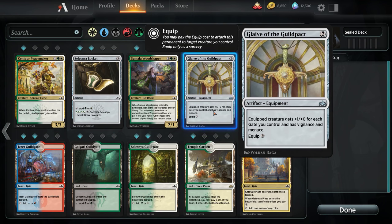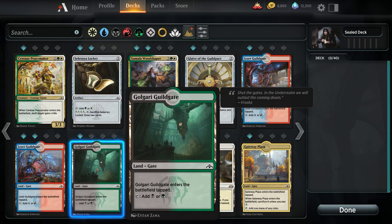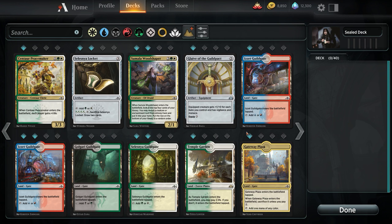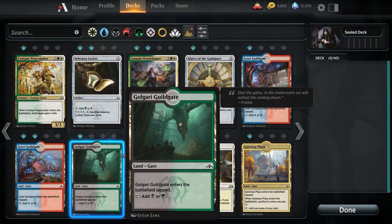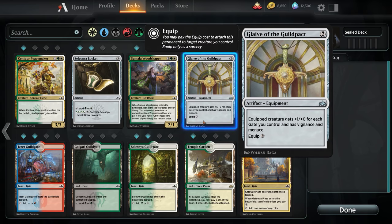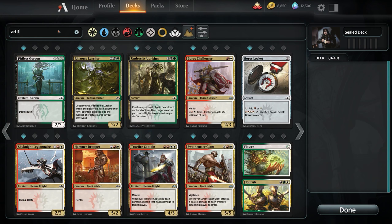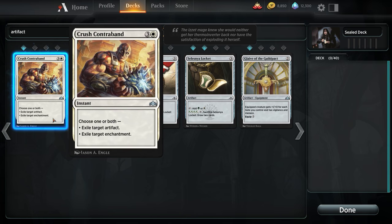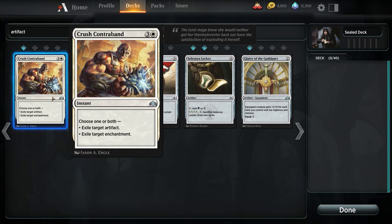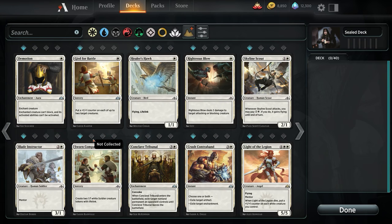We only have 4 gates we would at most consider: the Golgari, Selesnya, and Gateway Plaza. If this was best-of-3 drafts, I'd definitely consider it, but you can't really afford to mainboard removal like Exile Target Artifact or Exile Target Enchantment — there's just not enough danger for that. Let's take a look at our enchantments. Demotion is really good here — being able to just flat-out shut down a creature is so good. They're very likely not going to be running enchantment removal, so for 1 mana that creature is useless, and that's pretty much the closest thing to real removal we're gonna get.